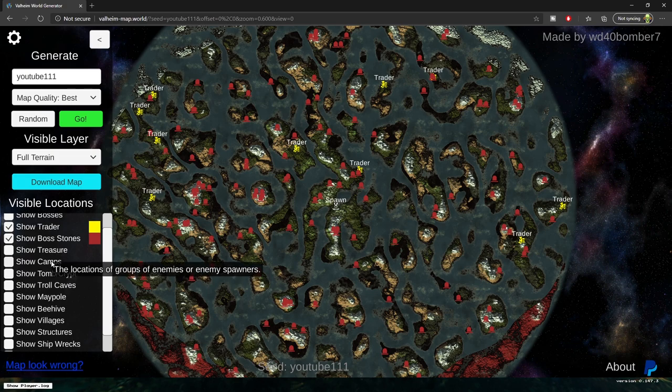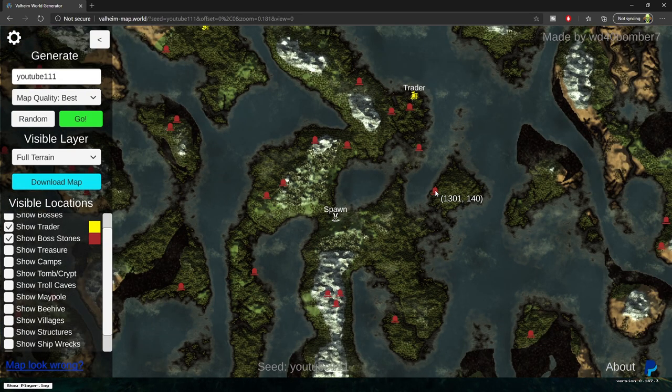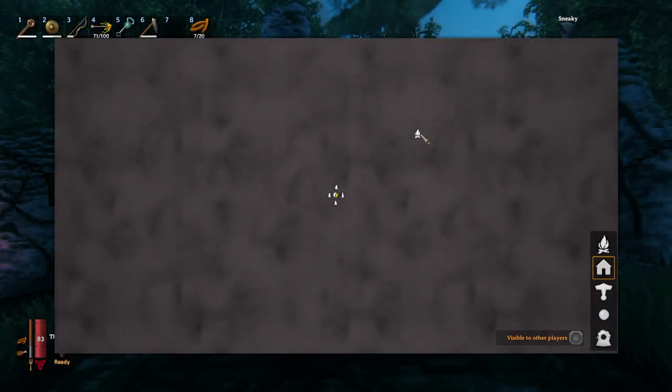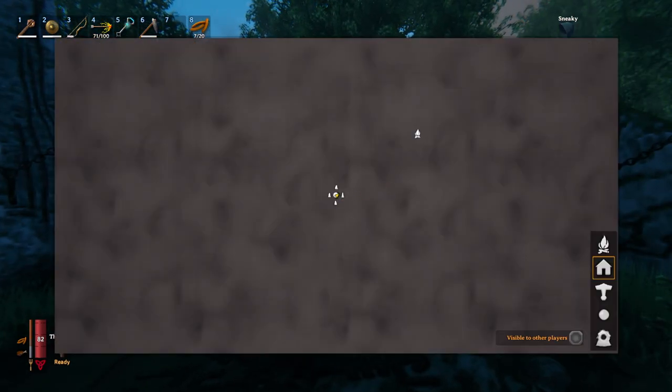As you can see, the website actually loaded in all of my boss stones and all of my traders. How traders work in Valheim — I'm pretty sure you can only find one, and obviously I'm going to go for the one that's closest to spawn. In case you weren't aware, if you try to find another trader somewhere else in your world, I'm pretty sure he does not spawn — I think you can only find him once, and once you find him that's where he'll be for the rest of the game.